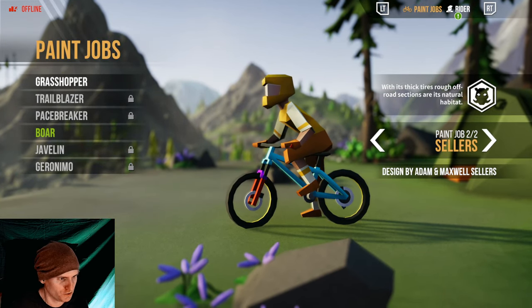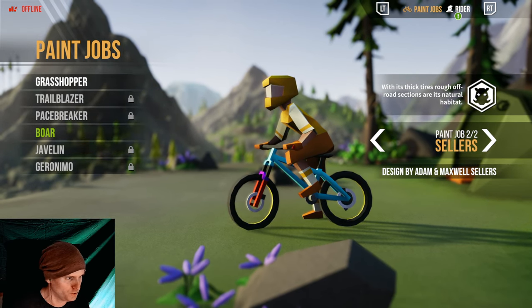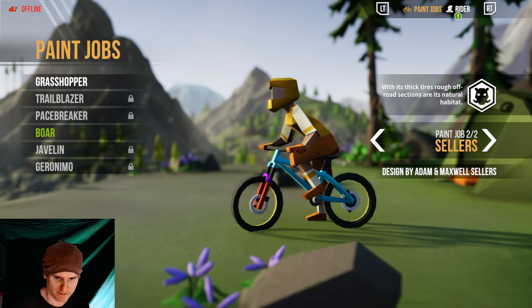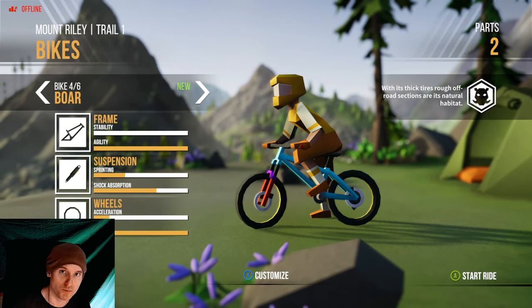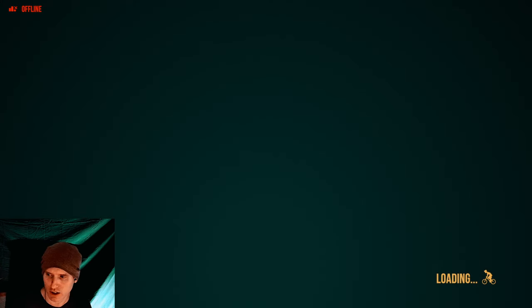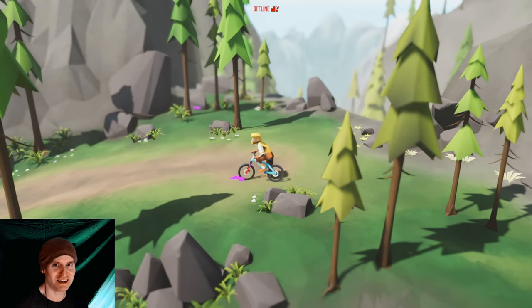We got the Boar bike! We could also customize it — give it a different paint job. There are only two types. There's the 'cellars' option, and I kind of like the looks of that one, it's kind of cute. Oh cool, we got it! So we got the Boar bike and we're going to use it on Mount Riley. Let's do this — that's a pretty colorful bike!